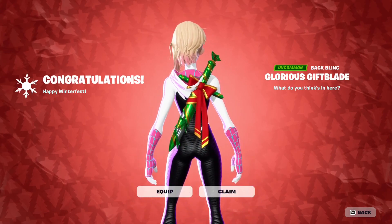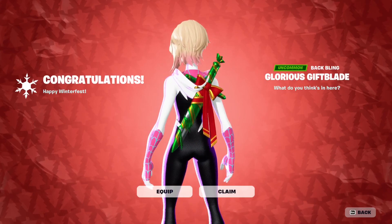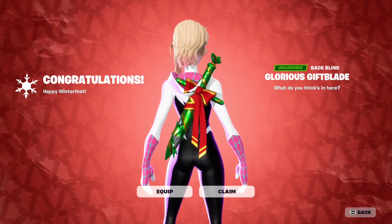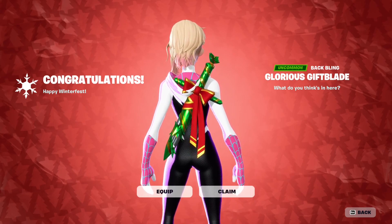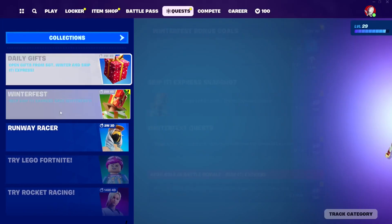The Gift Blade is right here — let me take a screenshot for the thumbnail. Open your first daily gift and you should be able to get this. It's literally a sword that is badly wrapped, and since it's a sword it basically rips up the wrapping itself. We're going to claim that.